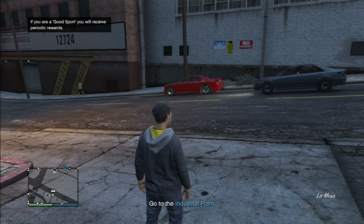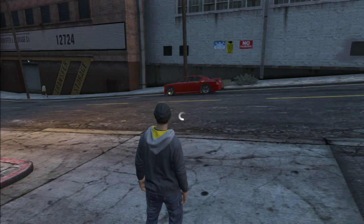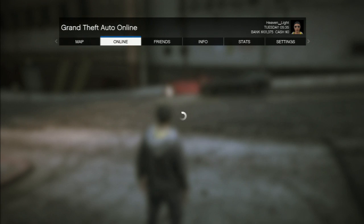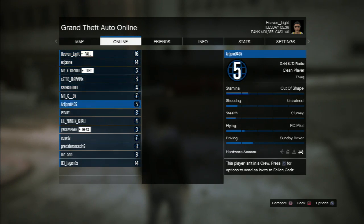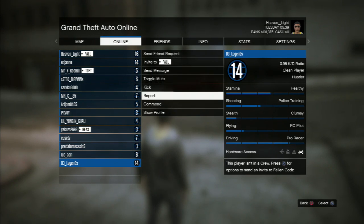The last thing we're going to be talking about is muting people. In order to mute people, all you have to do is go to the menu — press start, go to the menu, go to online, go down to players — and when you go to players there should be a list of people that's in your lobby.